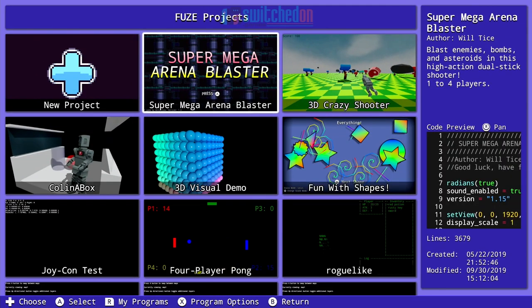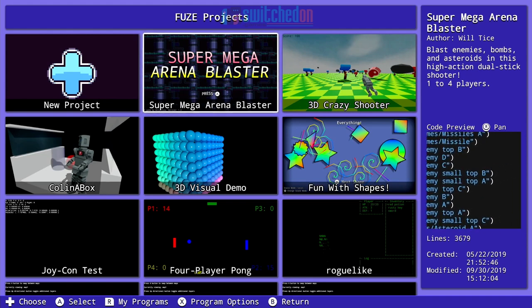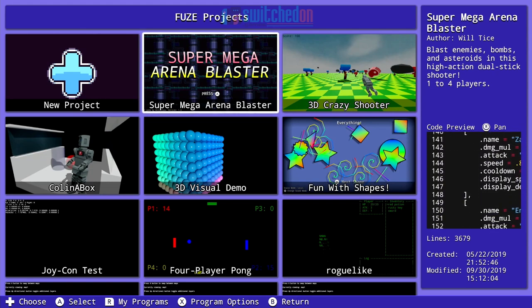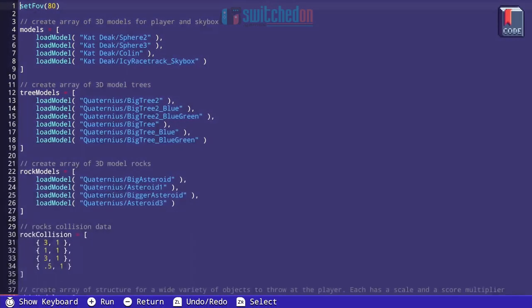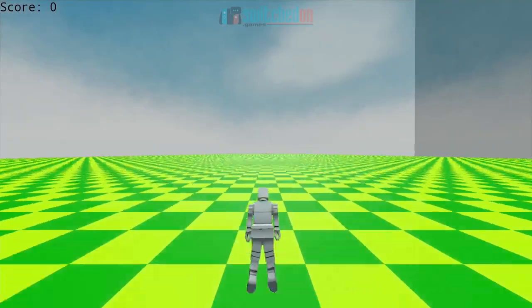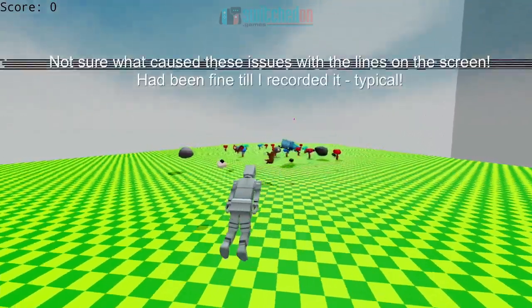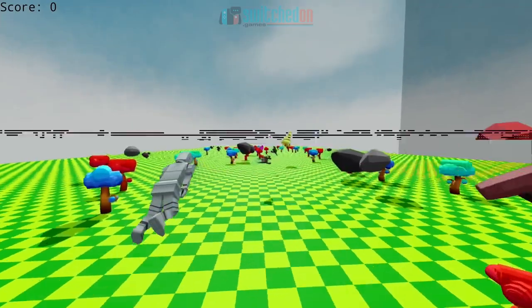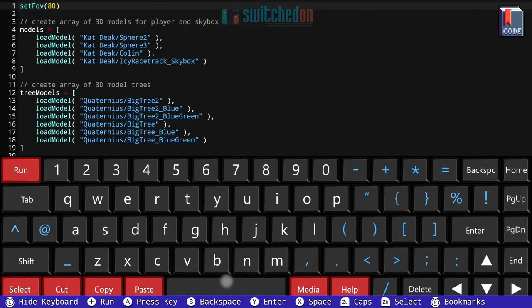So we're going to have a look at some of the programs — we had a look at Super Mega Arena Blaster. Before we go into any of these in detail, you can see on the right hand side a preview of the code and some information. It tells you that to make that game took 3,679 lines of code, which sounds a lot but isn't actually that bad. It was created in May last year. You've also got a 3D shooter here — just to give you an example of a 3D game. The demo applications are demonstrations, not meant to be perfect — this is a demonstration of 3D models coming flying at you, a little bit like Space Harrier.